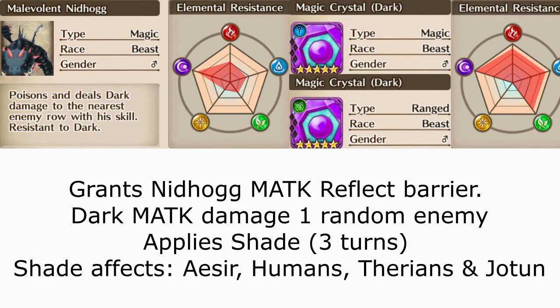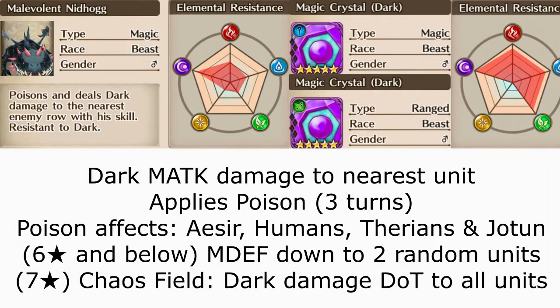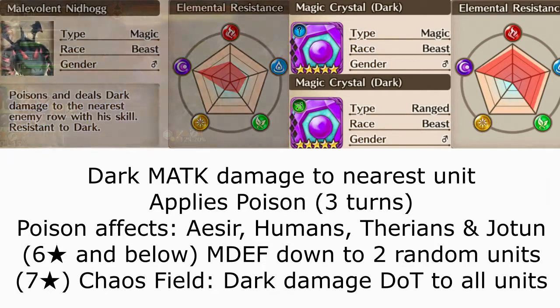Shade is a status effect that removes the unit from the game for X amount of turns. The second set of crystals, the ranged crystals, deals dark magic attack damage while applying poison to the nearest unit. The poison only applies towards Isers, Humans, Therians, and Yeltuns. Poison is a status effect that deals damage over time for X amount of turns.